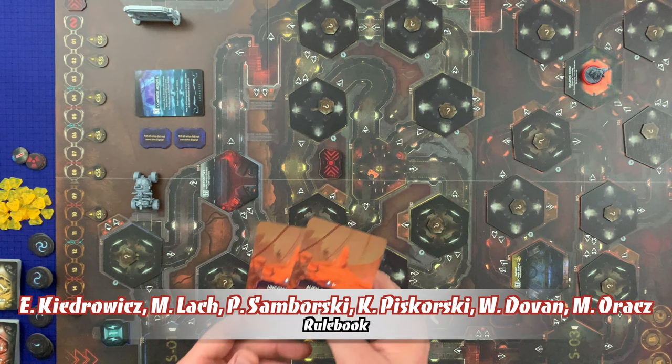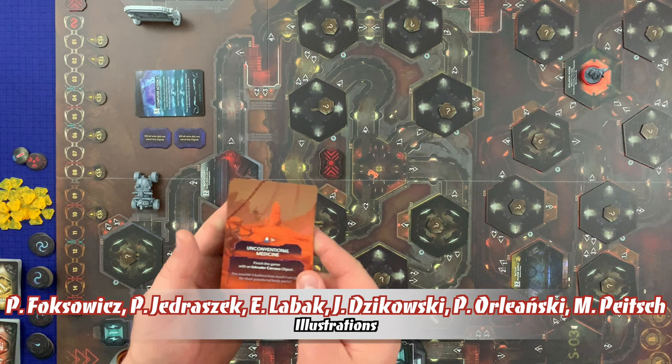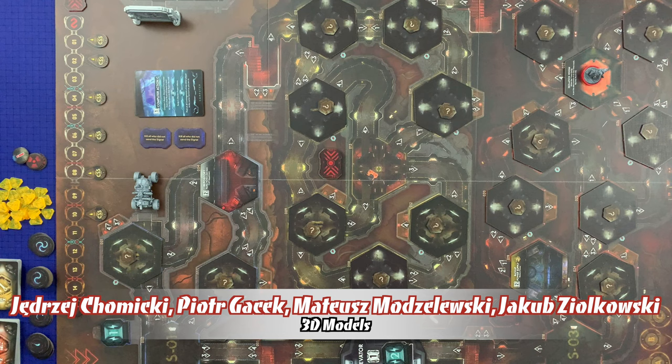I've got 'Alien Compendium' — all intruder weaknesses must be discovered, and the game starts with one out of three already discovered, so I'd have to discover two more. The other one is 'Unconventional Medicine' — finish the game with an intruder carcass object. We'll have to see which one is going to be the better one.